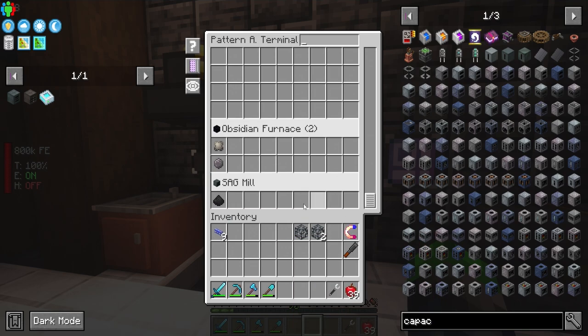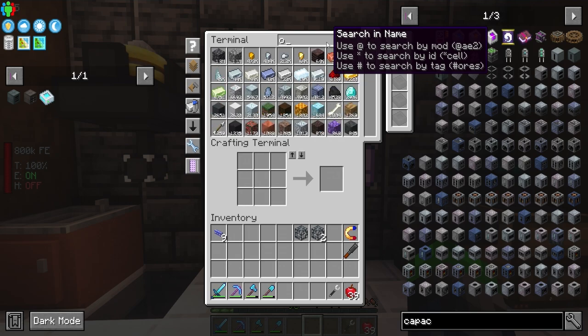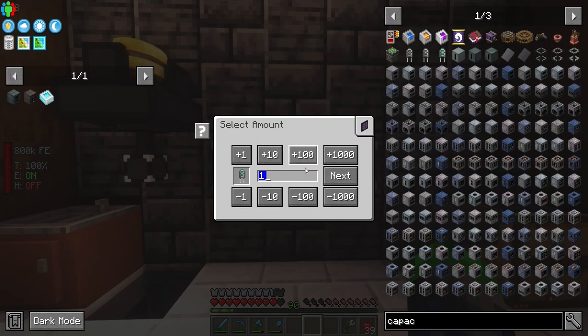I'll put a cable facade on that, then check the sag mill from the pattern terminal. We can place the sag mill pattern in there. Let's look at the octatic capacitor and make four of those.